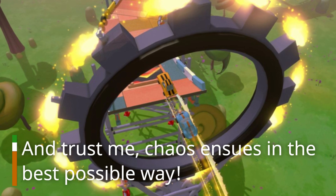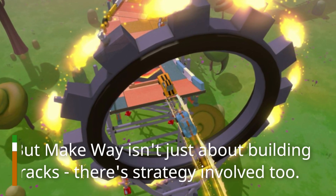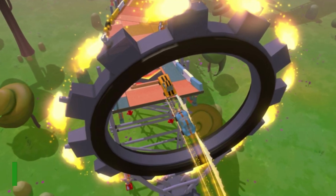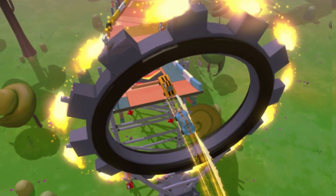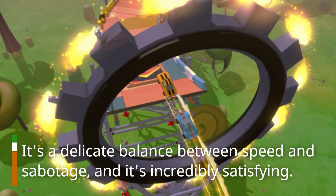The track pieces offer endless possibilities for creativity and chaos — and trust me, chaos ensues in the best possible way. But Make Way isn't just about building tracks; there's strategy involved too. You can lay down hazards like moving barriers and use offensive power-ups to outsmart your opponents. It's a delicate balance between speed and sabotage, and it's incredibly satisfying.